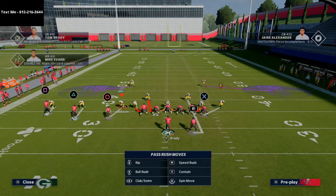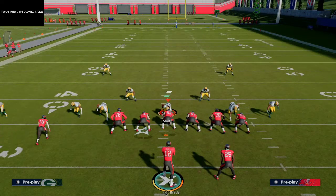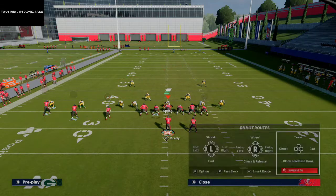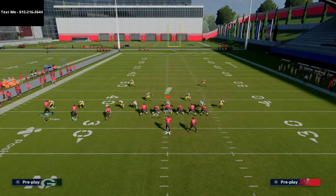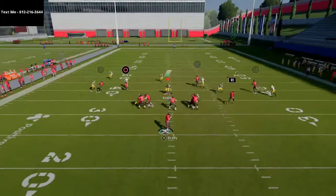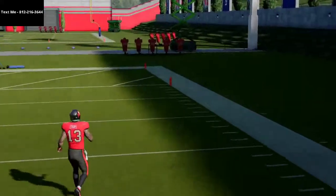If they're having their safeties in purple zones on the outside, this play is really good against that. You're going to take your running back and put him on a shoot flat route — just a simple flat. Take your tight end and put him on a streak. With Miller, you can leave him on the wheel route against match coverages, or put him on a hitch route or a zig route. With Mike Evans, motion him to the right side of the screen and snap it right there. You're going to see him roast the corner — it's a one-play touchdown against the cover zero defense.